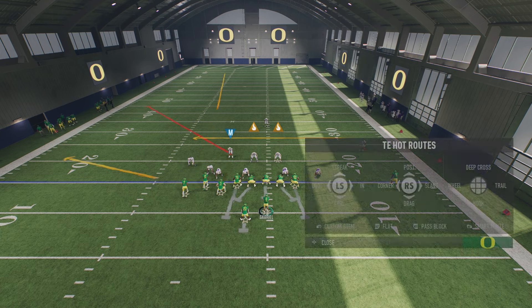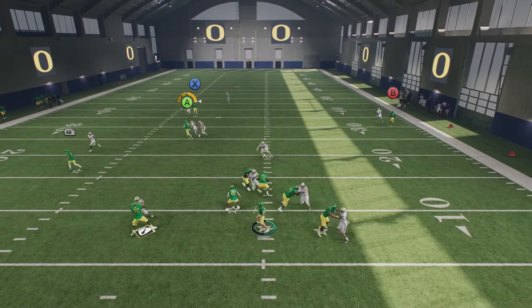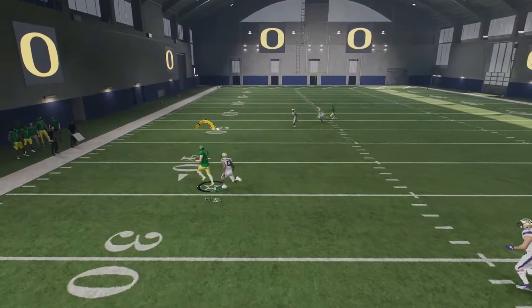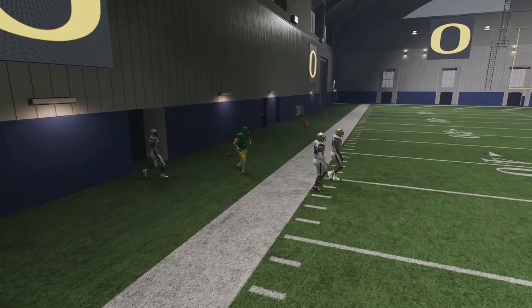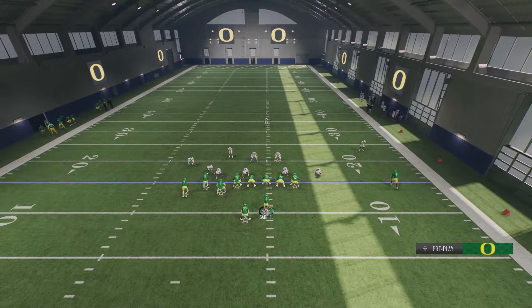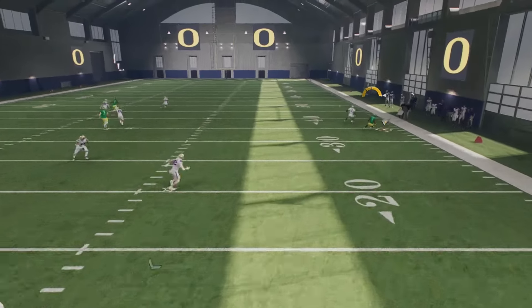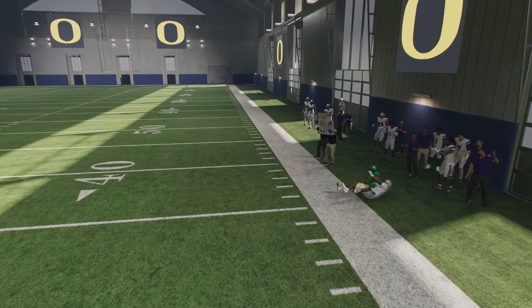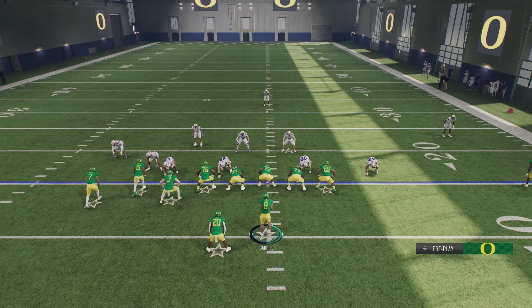If you know they're in some type of man coverage, you can leave RB on a flat to get them out of the way so there's no traffic. You're going to see right here you can easily beat man coverage — you just have to lead this to the outside. Do not lead it up, don't lead it down, lead it all the way to the sideline and you'll beat man coverage every single time with that corner out. Again, if you know it's man coverage, you can just be patient and wait for the comeback route — time it, throw it before the receiver's ready, and you'll get that every single time.